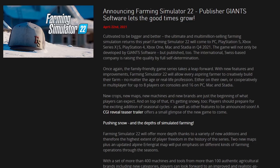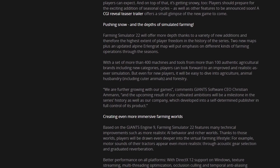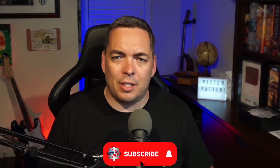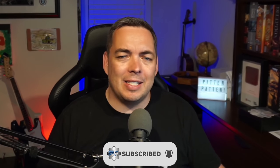More information will be coming at FarmCon, July 21st to 23rd. Farming Simulator 22 will be released Q4 of this year — no exact date or pricing yet. It will launch with 400 different pieces of machinery and 100 authentic agricultural brands. There's also been a tease of cuter animals, possibly baby cows, along with better AI and more realistic sounds. Subscribe so you don't miss upcoming coverage.